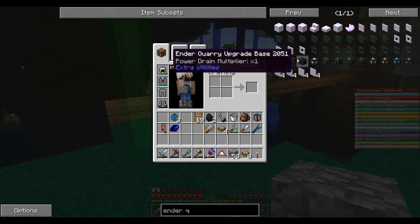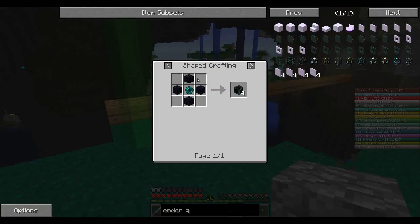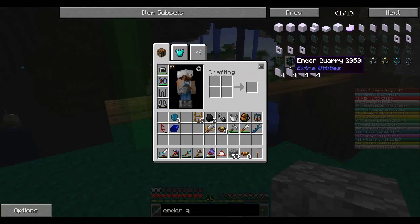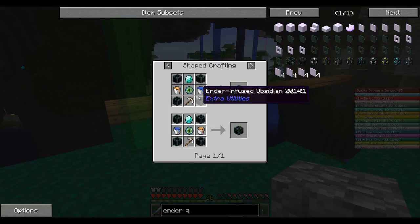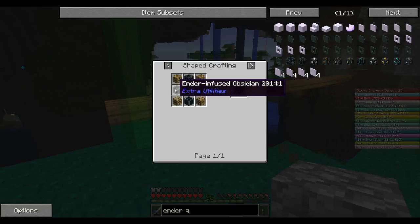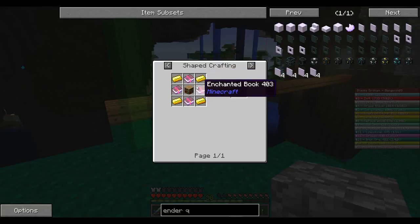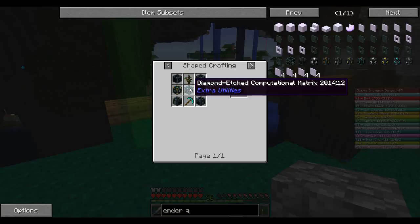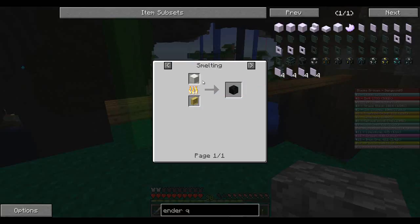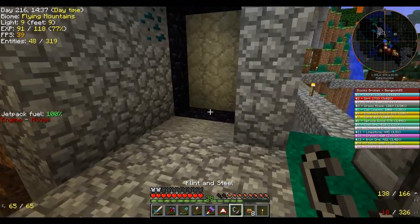So I was looking up the ender quarry and realized exactly how much of a pain it's going to be. Diamond pick we can manage. Ender infused obsidian we can manage — I mined up a bunch of obsidian. But then things get more complicated: endothermic pumps, ender infusing — this is all stuff we can make pretty easily, I just need some lava. I've got some ender pearls, I think we can do that. But then you get the ender cores, which need more ender infused obsidian and magical wood, which has to do with enchanted books. And then the real kicker — the computational matrix — takes burnt quartz, which means we need a block of quartz, which means we need the nether.